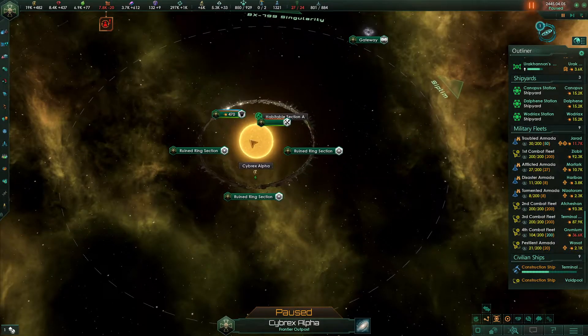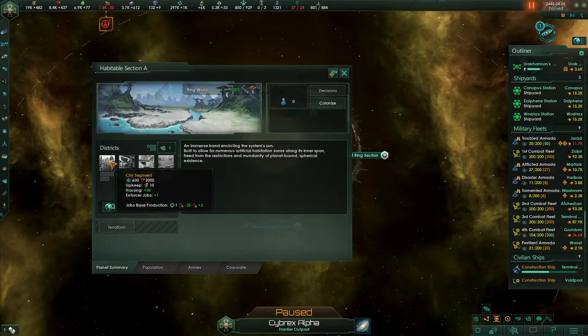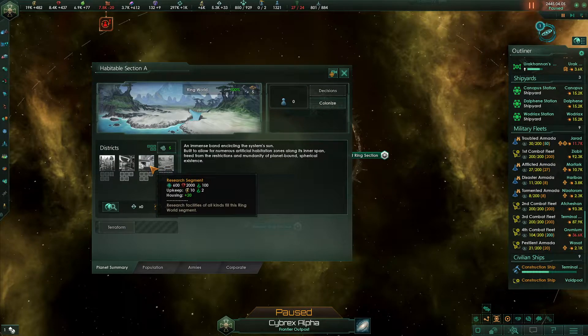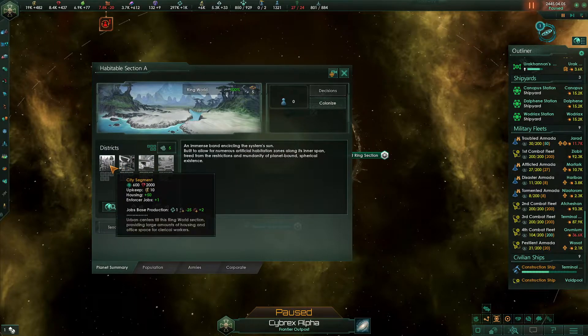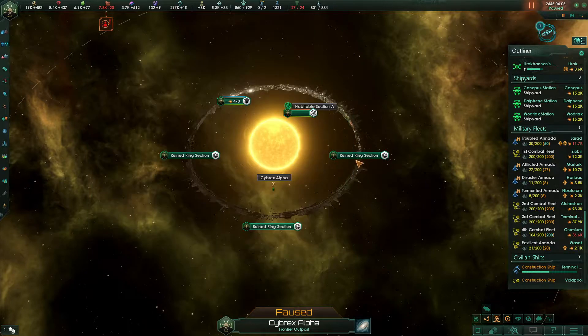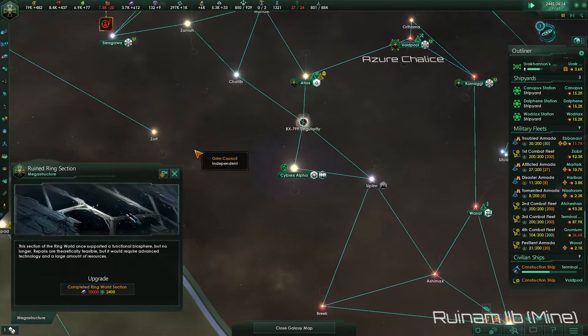These are substantially different from a standard planet. They can have these districts built in them: city segments, commercial segments, research segments, and agricultural segments. I don't think we need agricultural segments. Research segments I tend to prefer to build, although we may need city segments a little bit later on. We'll have to see. But for now, that does of course mean that we can start work on another one of these as soon as we have the alloys.